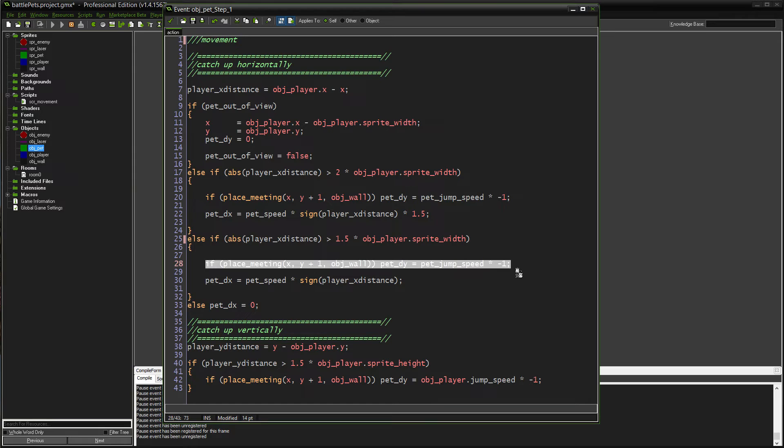Above the movement code is the hopping the pet does, which is completely optional but I liked it. It checks to see if the pet is on the ground, and if so it jumps. There's a negative one multiplied in there because jumping is going up, and in Game Maker the y-axis is inverted — up is the negative direction and down is positive, opposite of a typical coordinate plane. So the negative had to be thrown in.